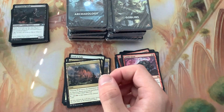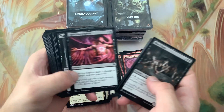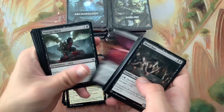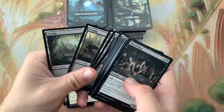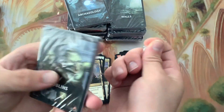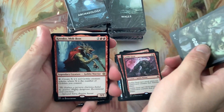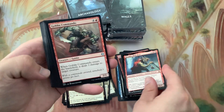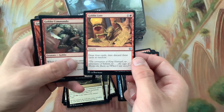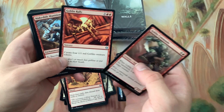The only difference was the Blood Host. We'll see if the Goblins just get two rares or not. We got Krenko! And Goblin Lore - they reprinted Goblin Lore! Draw four cards, discard three at random. We got Outnumber. Archaeology pack next.